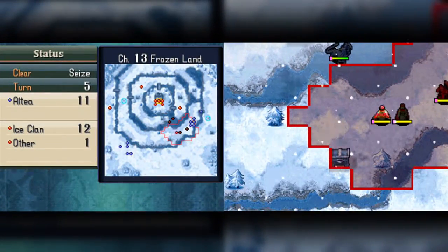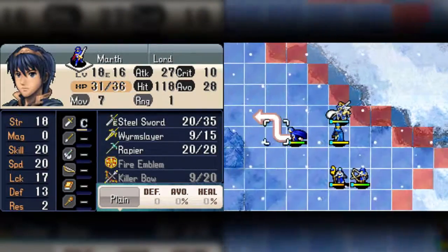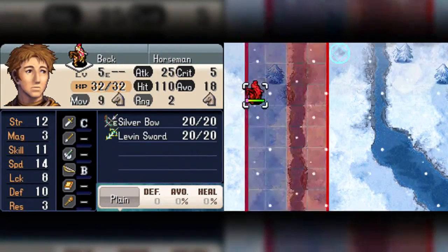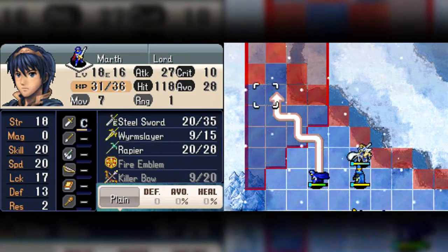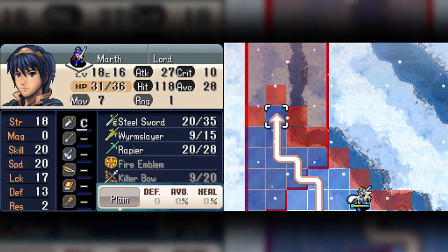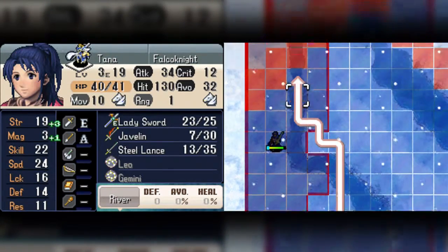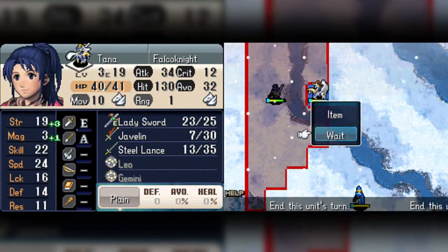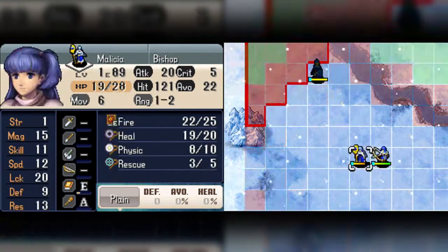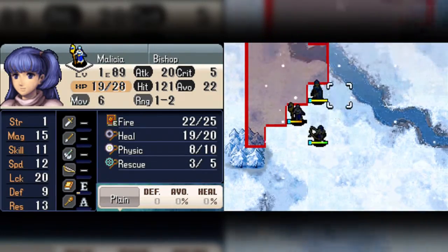Oh no, the dragons are coming over. That's okay though. We've got six people. Maris has a Worm Slayer. We're good. Okay, so here's where things get a little hairy. I definitely don't want to have Tana here because... I just don't want to do that. It just sounds dumb. Dumb thing to do.